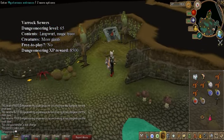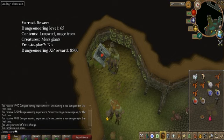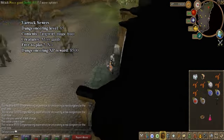Marrock Sewer. This place is at the end of the sewer, and you can also use the shortcut to get here faster. This place is filled with moss giants and six magic trees. Also, this place has a larger amount of limpwurt roots than the hill giants room.